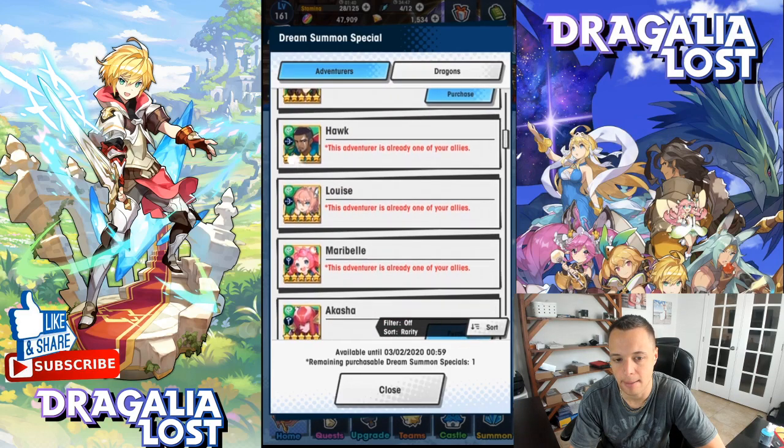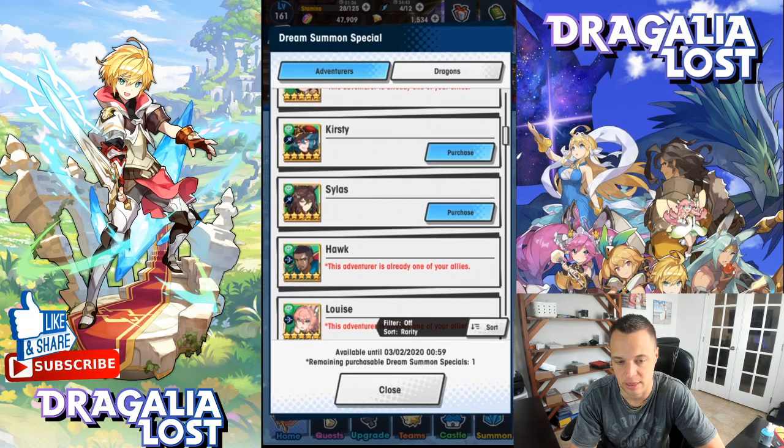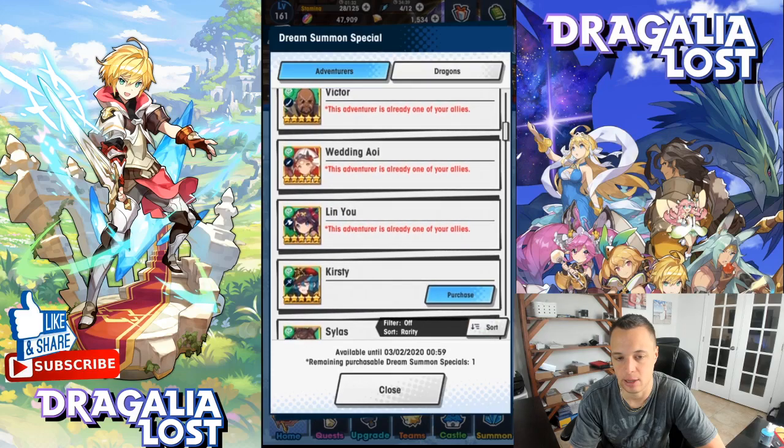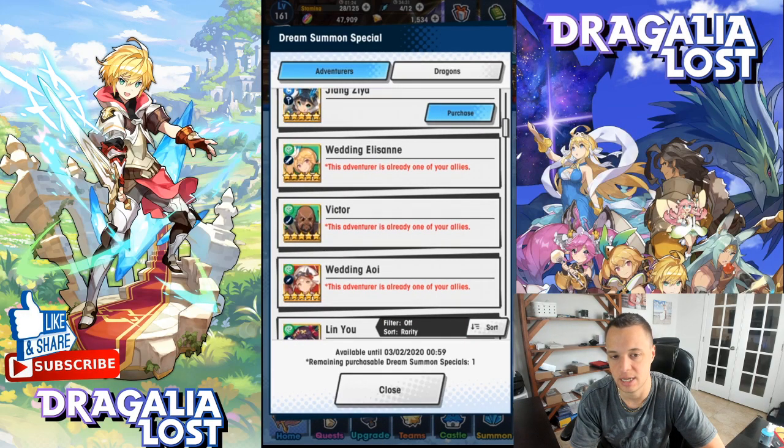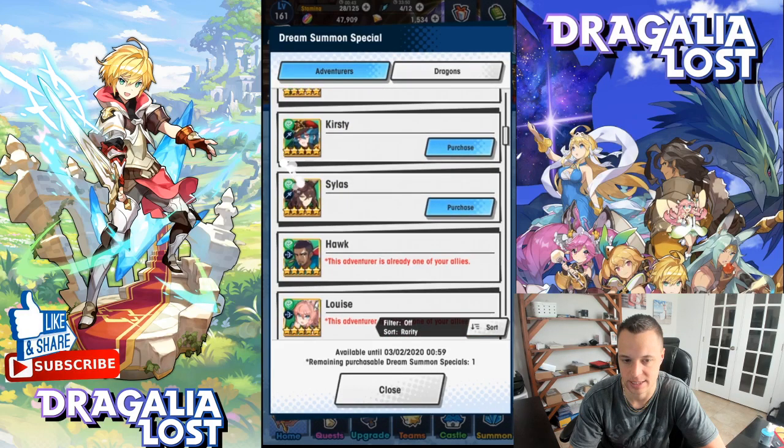Wind is probably the number one element for new players. You probably have Noel since she's a natural four-star, but she's the hardest to pilot for HMC master. Wedding Ellie is probably the safest bet, or Victor if you prefer a blade style. They have a very similar playstyle for HMC high dragon trials. Wedding Ellie is a hybrid unit with a built-in heal and defense buff, which I personally love.